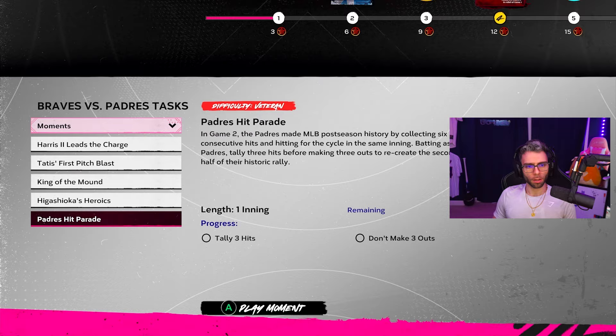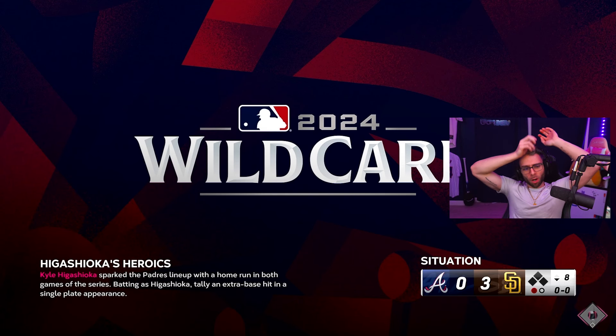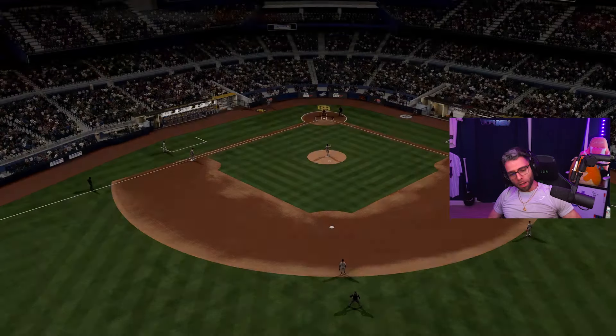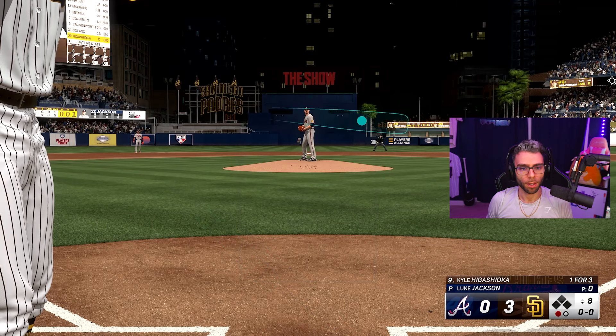It was only the way it could be done if you wanted to use new cards in the missions or in the event. Higashioka has a moment — interesting. One extra base hit and one plate appearance. It says he sparked the Dodgers lineup with a homer in both games of the series. Maybe they don't think people could pull it off with Higashioka. He had a moment a few years ago with a card.